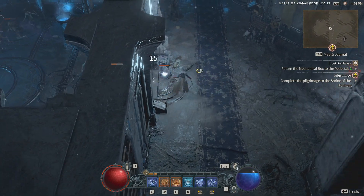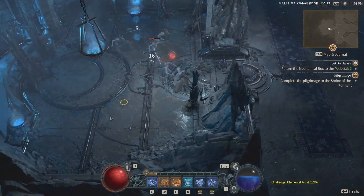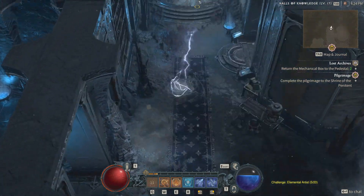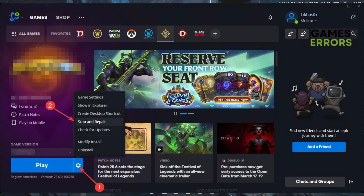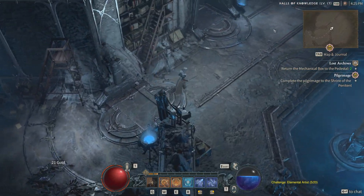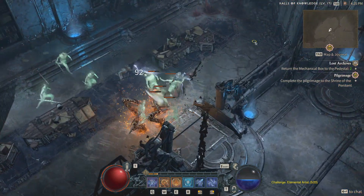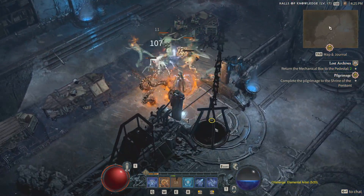Check for file integrity. The game might also crash if there are corrupt or broken files in the installation directory. You can fix this issue through the Battle.net client itself by selecting the game, clicking on the cog-like icon, and then going for the Scan and Repair option. This will automatically launch a program that will go over all the files in the installation directory and replace the ones that may be damaged.